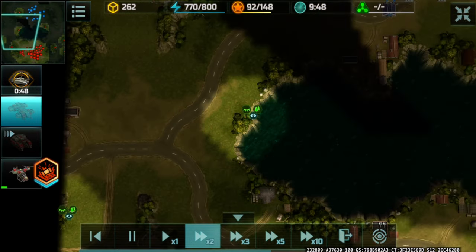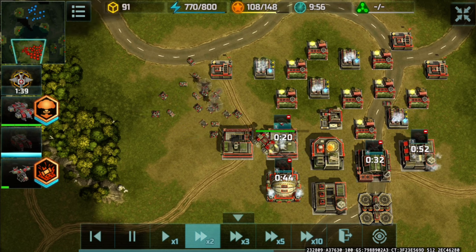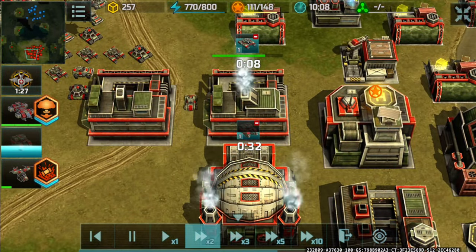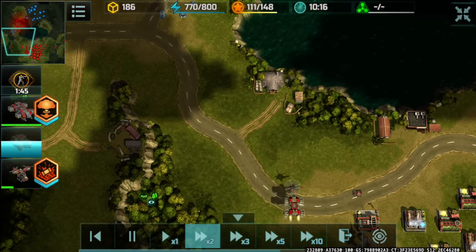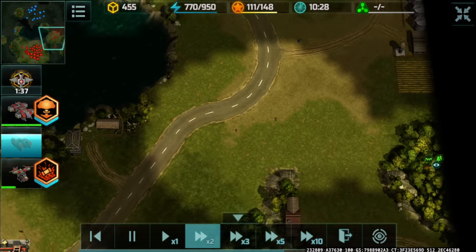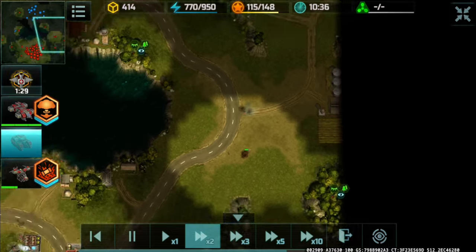Using the recovery boost to restore HP on my wasp and other damaged units, including a damaged building. Then using the scouting boost to see further, with another infantry placed around the map to monitor anything going on.